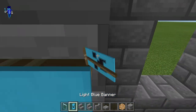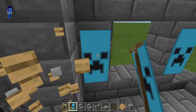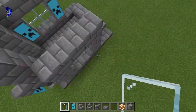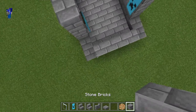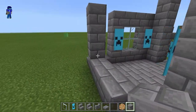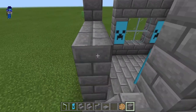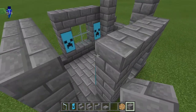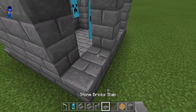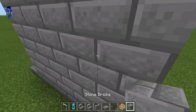After you do that, you want to do the back. We're leaving out the slab parts — I'll save the wood for later. After you do that, put those there, make these a full block, and start building upward.